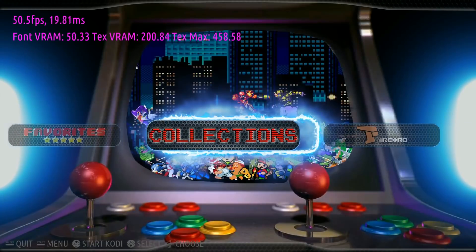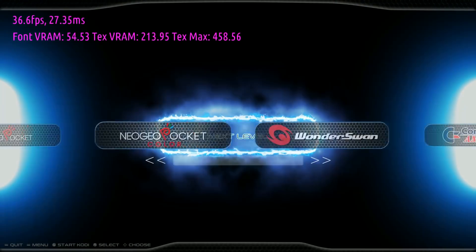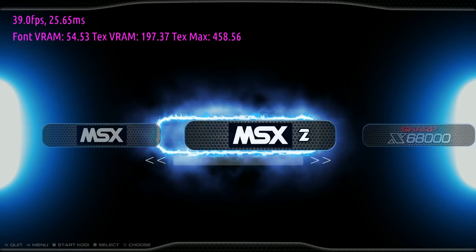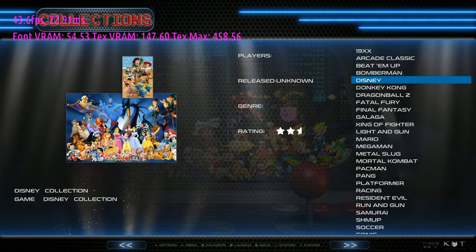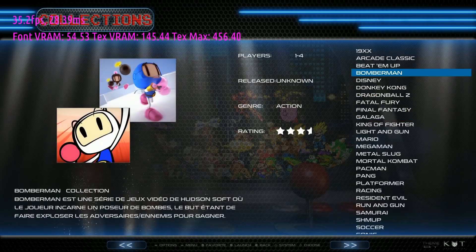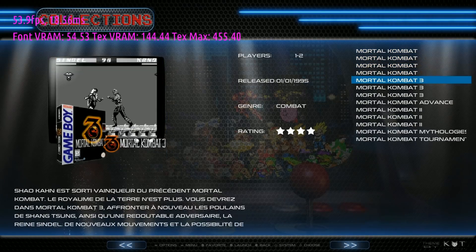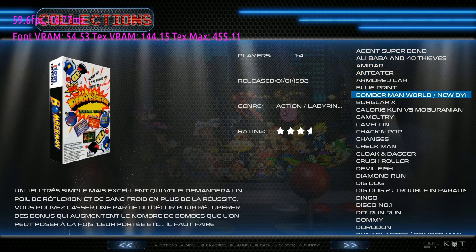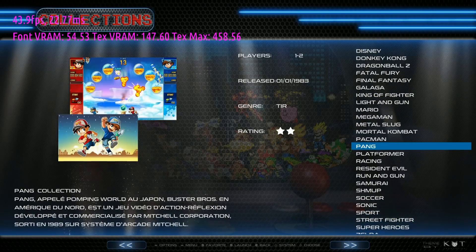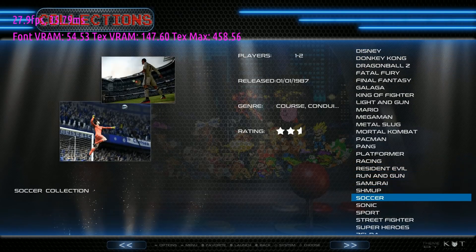Rather than filling the menu with a ton of systems — which it already has a ton of — you can go into Collections. Once you're in, you have all your Bomberman games across all the different systems, all your Galaga games, all your Mortal Kombats from 1 through Tournament, Pac-Man and all Pac-Man-related titles, Pang games, racing games, and shoot-'em-ups. The list goes on and on.